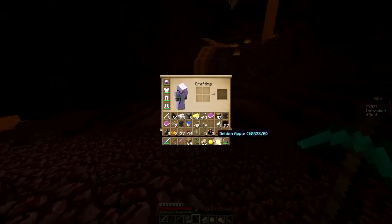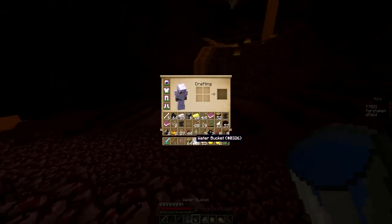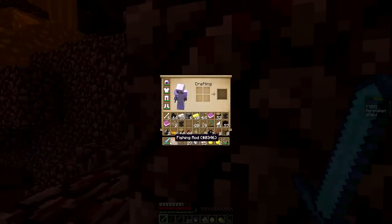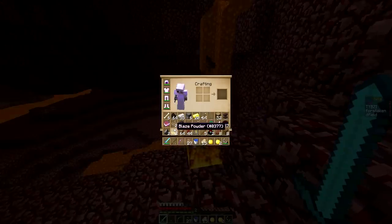Let's fix up my inventory a little bit. I don't need that anymore. Let's put this in my inventory and get out of the nether. Power 4, Prot 1, Sharp 2 — I'm going to keep that Sharp 2 just in case.